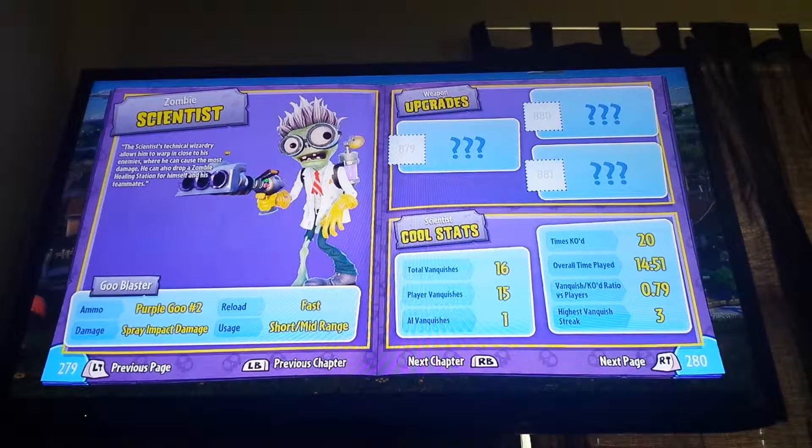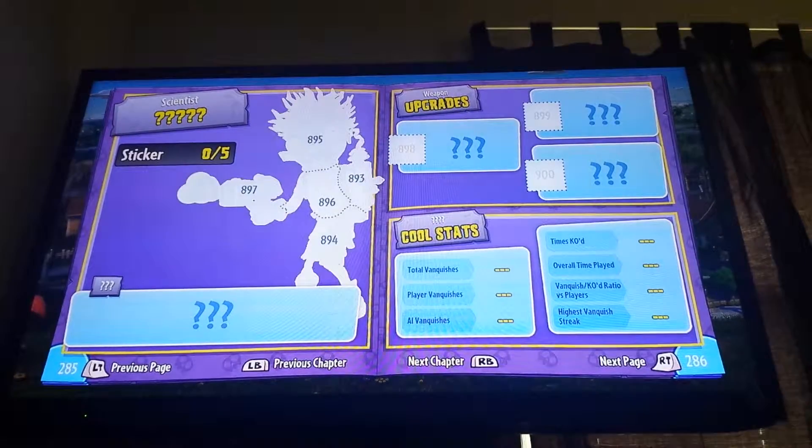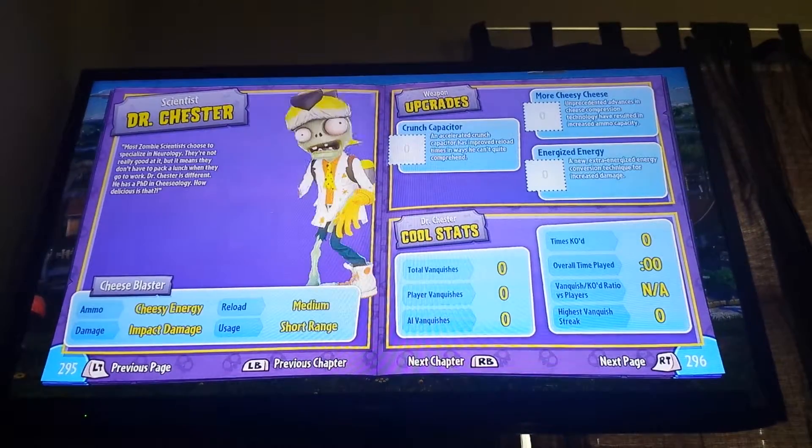Here is the scientist — no weapon upgrade, but we have a bunch of abilities: sticky explody ball, warp, zombie heal station, energy warp, sticky cheetah ball, cheesy warp, and cheetah heal station. And as you guys know, my name on Xbox is Battle Cheetah.